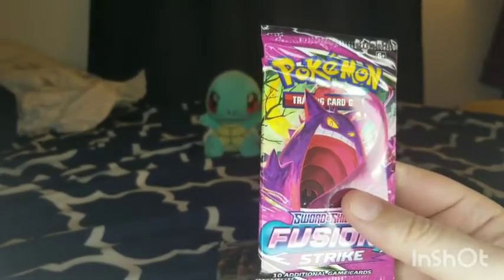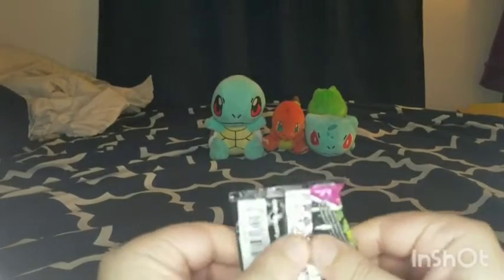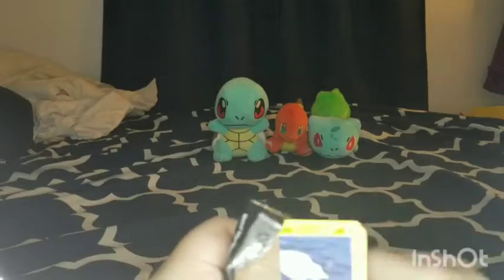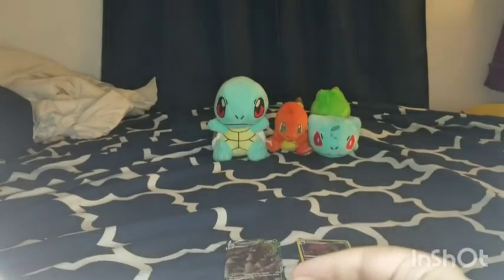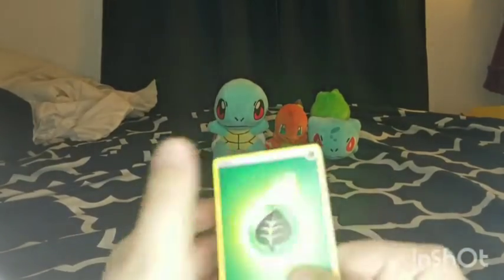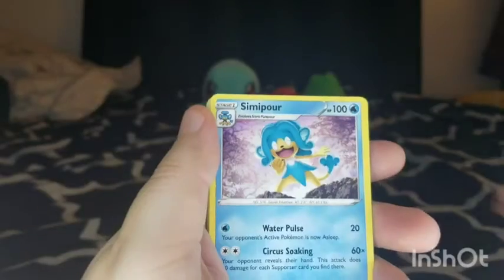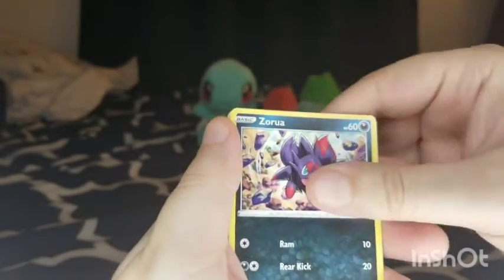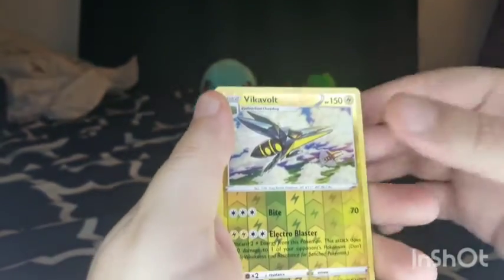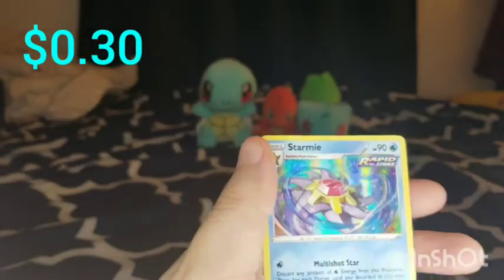That would be awesome if we can get that Gengar — look at him, he looks sick. These packs are a lot more sealed up than the other ones. Even that VMAX Mew would be awesome too. Grass Energy, Shauna, Primeape, Simipour, Tynamo, Zorua, Shelgon, Caterpie, Drillbur, Reverse Hollow Vikavolt — that's actually a rare — and a Starmie. It's actually a nice-looking Starmie.